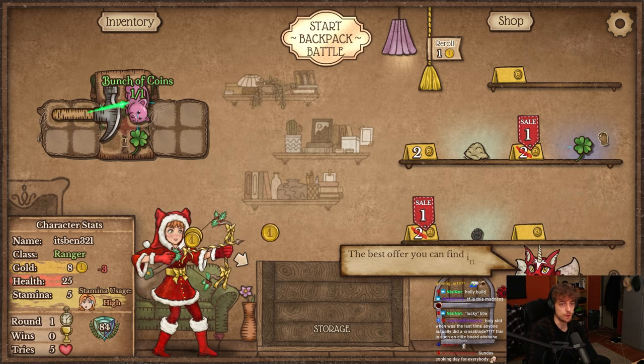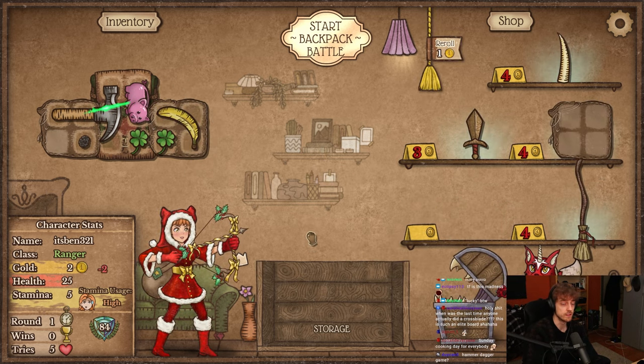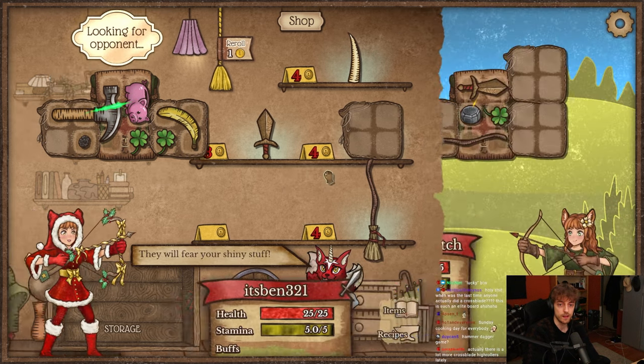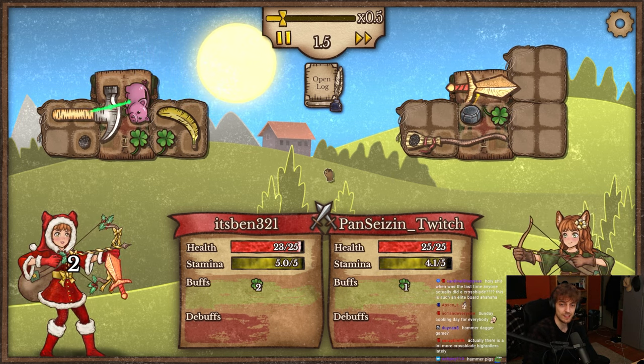We got a pig and a clover on one — that's hammer. And a banana. Oh my god, everything is on sale. Jesus christ, is there reason to roll? Not really. Anyone who actually did cross blades — I did it not too long ago. Good day for everyone.